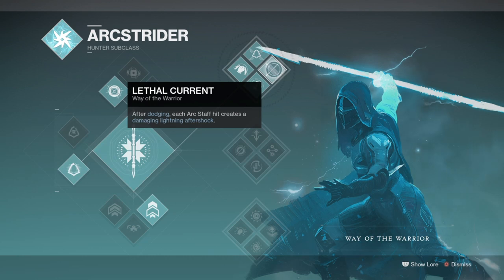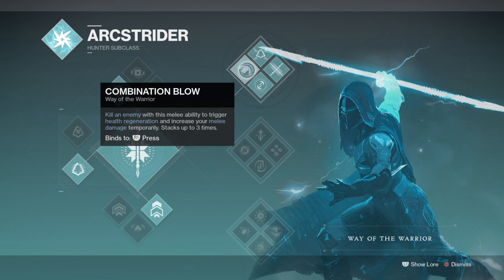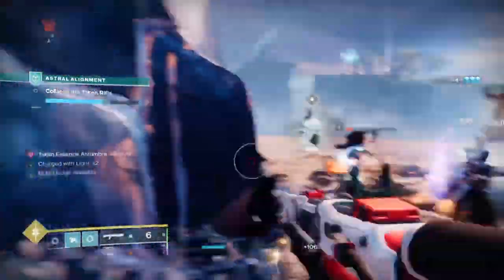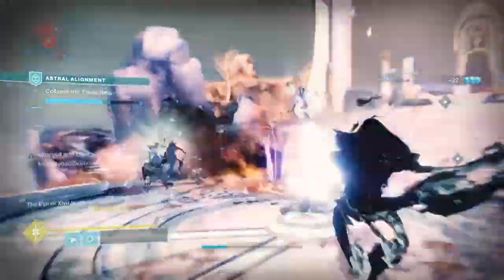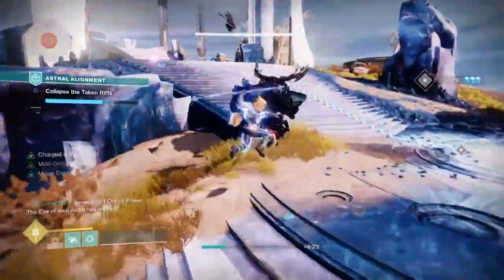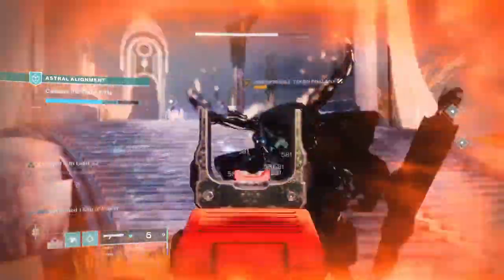Simply go the easy route — use Combination Blow, Combat Flow, and Gambler's Dodge. Combination Blow triggers health regeneration and increases melee damage up to a stack of 3 on melee kills. Combat Flow recharges your dodge via a melee kill, and Gambler's Dodge fully recharges your melee when dodging near combatants. Upon using your melee, activate Gambler's Dodge to trigger the RDM exotic perk, then use Combat Flow to recharge your melee again and repeat as many times as you like.